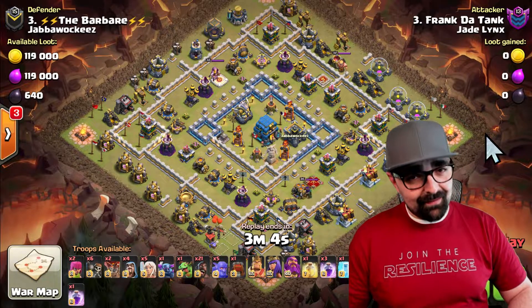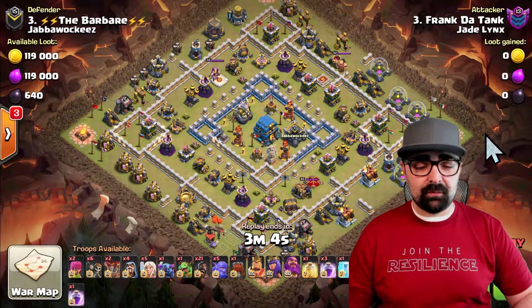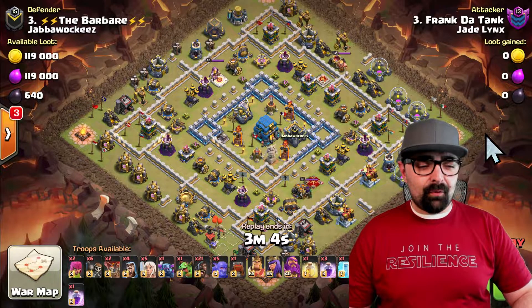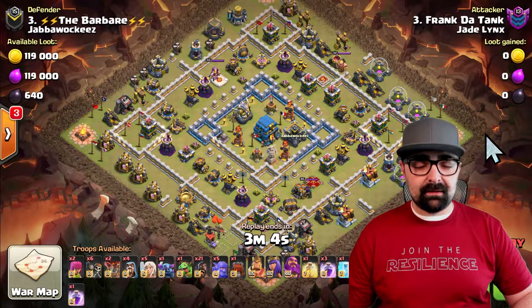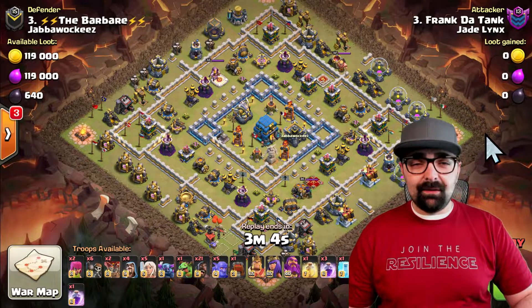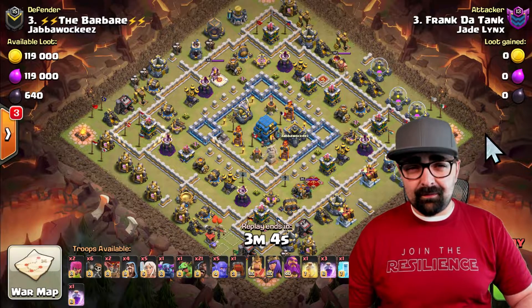So what does Frank the Tank bring to destroy this ring base? You see a variety of troops. There are some funneling troops, but the main portion is the Queen Walk — that's five healers. He brings 21 hogs and a bunch of bowlers, a Stone Slammer, and then funneling troops like wall breakers and balloons to get started.